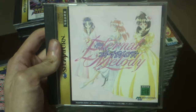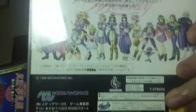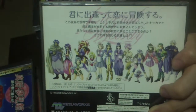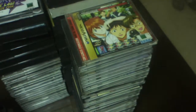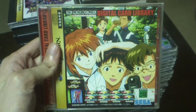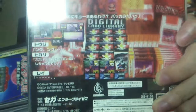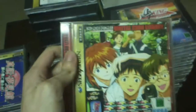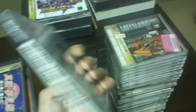This is Eternal Melody — I could be wrong, but it might be a dating sim kind of game. This is Neon Genesis digital car library — I believe this is just like images or movie clips from the anime. It's the King of Spirits, a racing game.